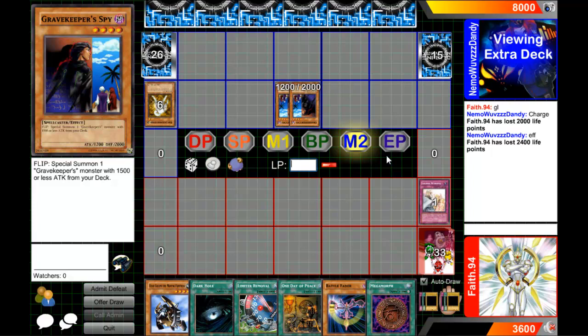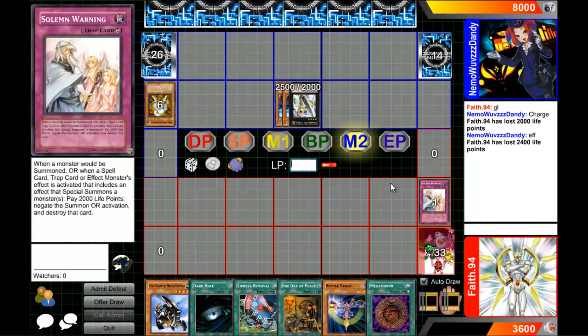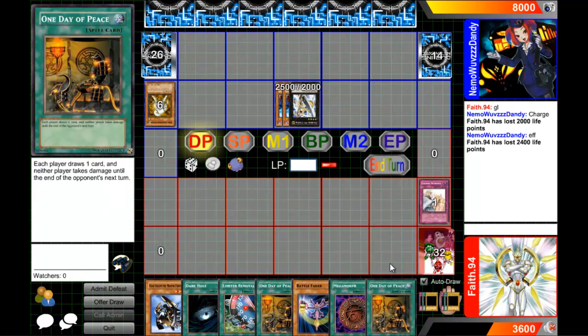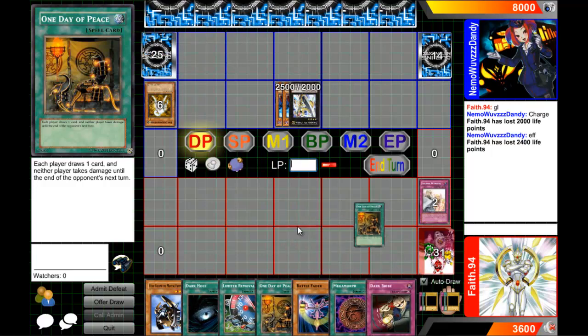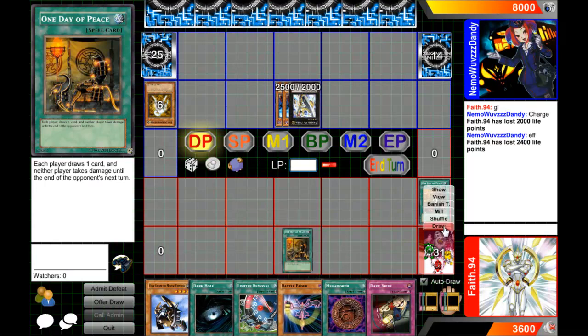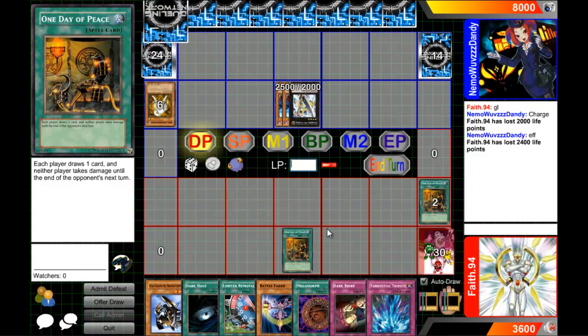It's a basic staple that's in every deck. Before, Stardust Dragon was in every single deck — now it's like Number 39 that's the staple. So I have two 1 Day of Peace cards and I have to use at least one of them. I also have Dark Hole, the savior of all saviors. Why don't you use both of them just in case?